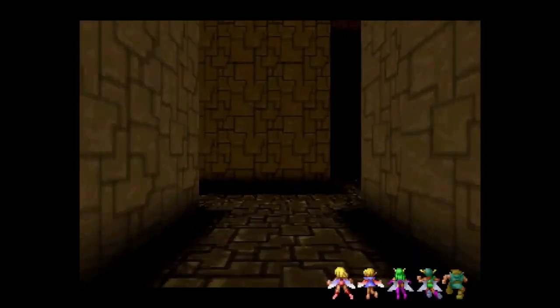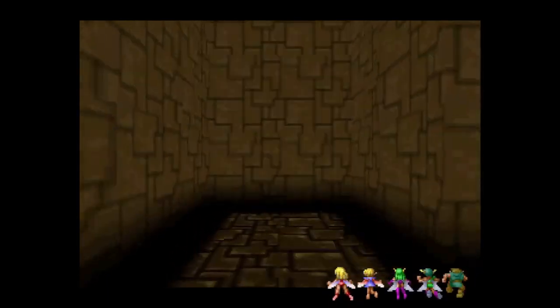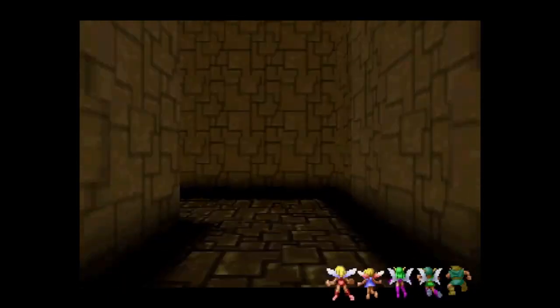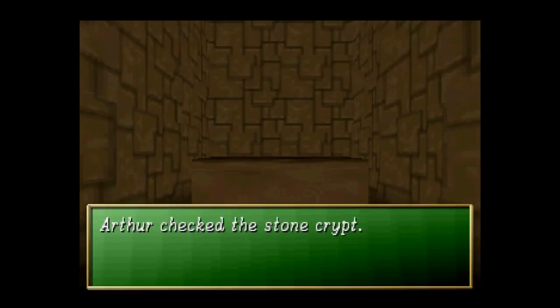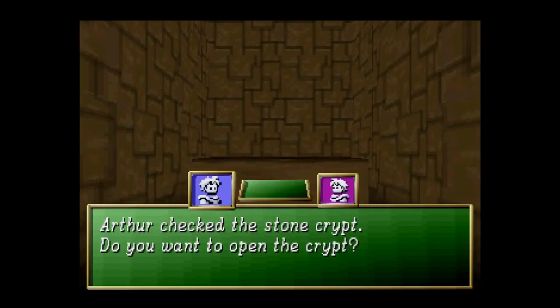Anyway, we'll head this way. Go back this way, and I just want to see something. Yeah, I thought there was something in this hallway. I'm just kind of thinking about it. This thing — by the way, it's a crypt on the ceiling.